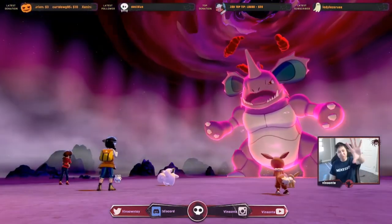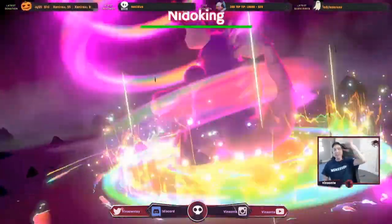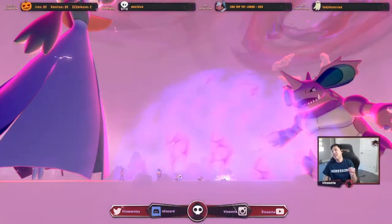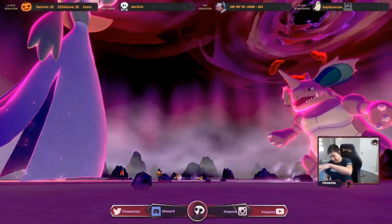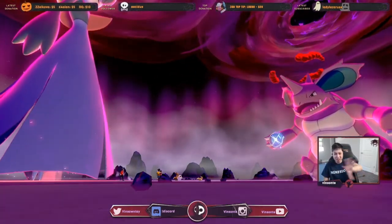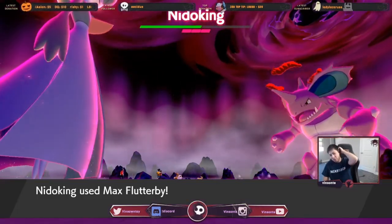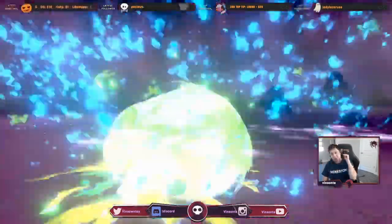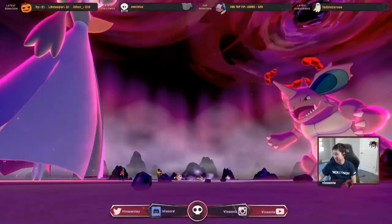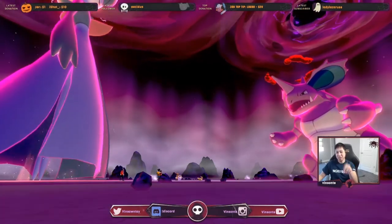The purple beam rates are 15% for four-star and 20% for five-star Nidoqueen, and another 15% for four-star and 20% for five-star Nidoking — so Nidoking spawns more often. And the purple beam den only spawns in the arena, by the way.